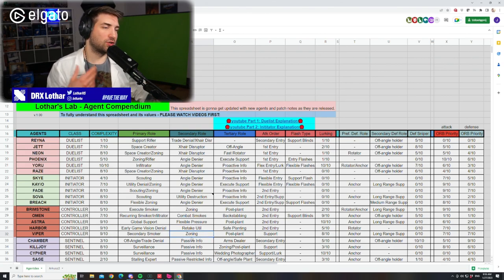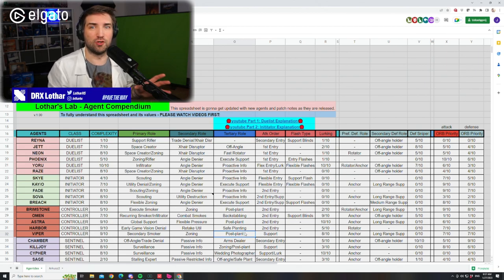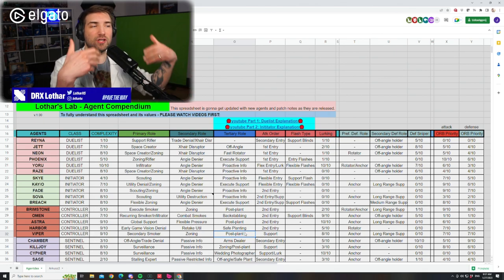For Viper, we already explained zoning, so we can go into the tertiary role. Brimstone can be a postponed threat because of the ultimate and the Molly. But if you're doing an execute, you should be using your Molly for the execute to help secure the plant in the first place, not saving it for post plant. The same goes for Viper Mollies — they are less important now for the actual execute because of the damage nerf. So I wouldn't mind if someone else uses their utility for the zoning ability. But if you don't have anyone else, you should be considering using your Mollies to check corners.